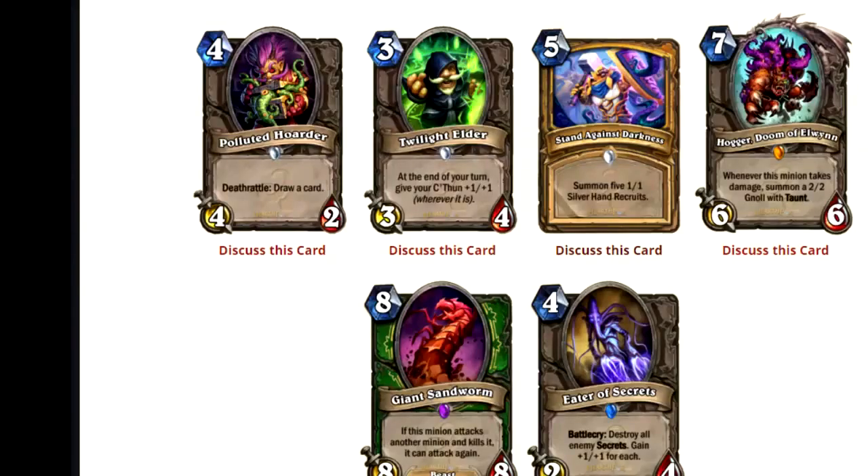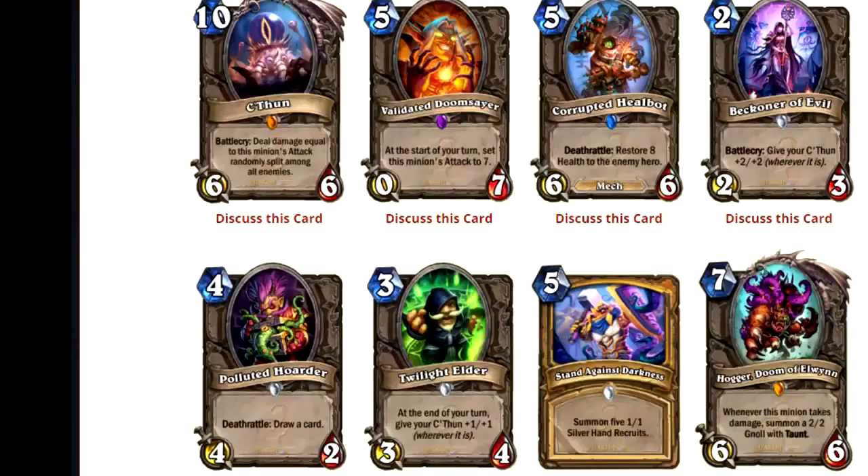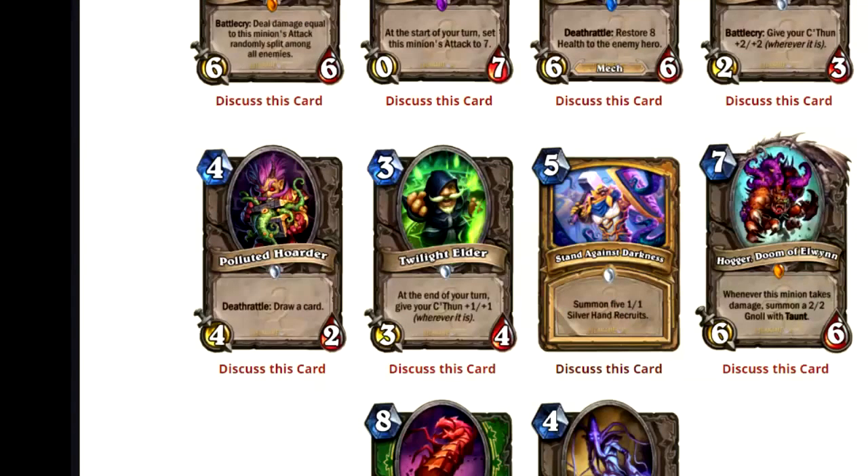I do vaguely remember Trogzor the Earthenator — a 7 mana 6-6 whenever your opponent casts a spell, give you a 3-5. That card actually turned out to be really powerful because it reacted to what your opponent did. But it was kind of similar to this as well, in that you needed something for it to work. If you just played it and your opponent already had board control, it wouldn't do anything. So if you are ahead on board, or if the board was just cleared by Frost Nova Doomsayer, this could be playable. You could theorycraft a Validated Doomsayer Freeze Mage and put Hogger Doom of Elwynn in.